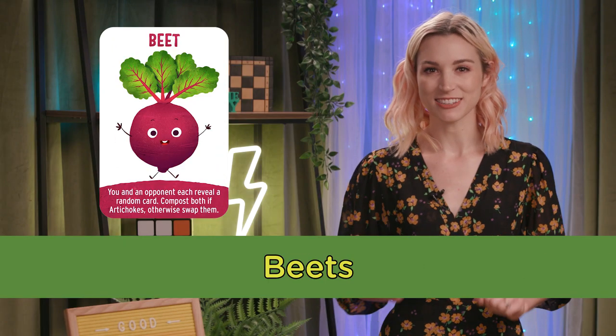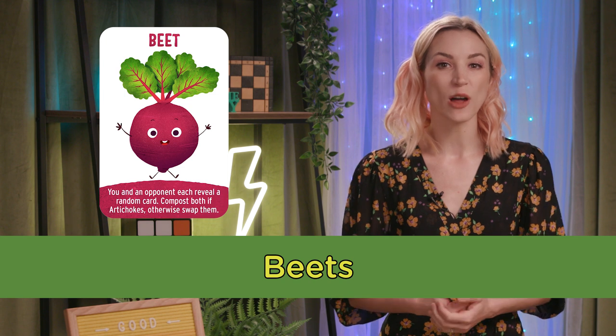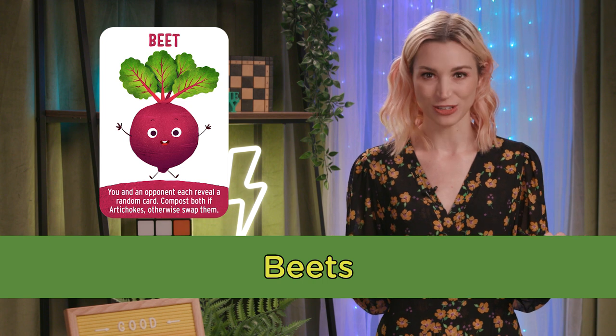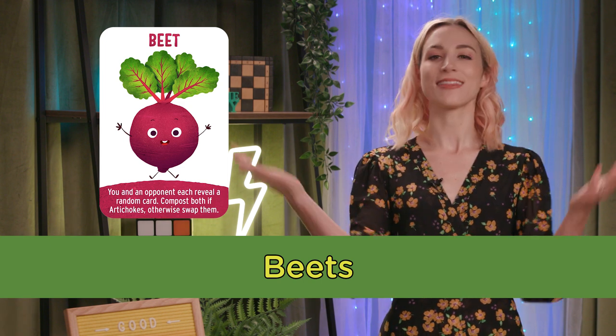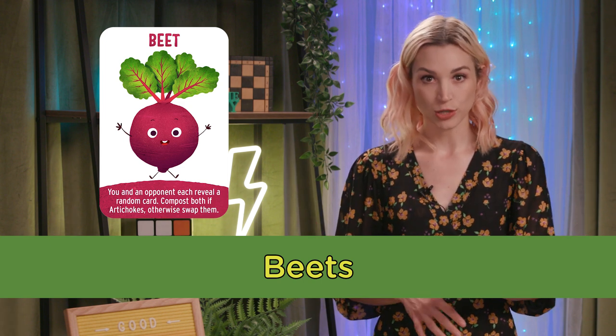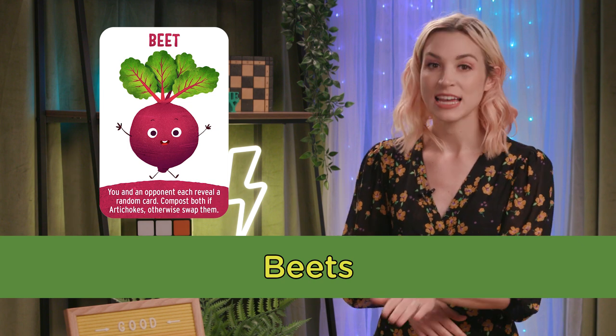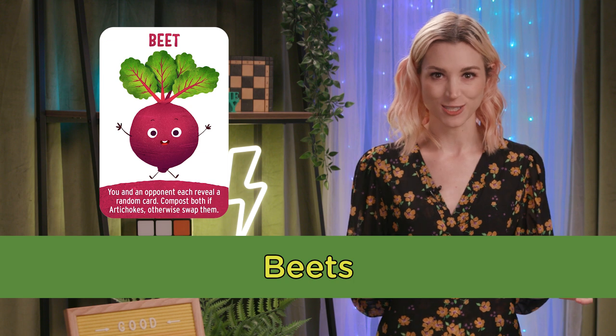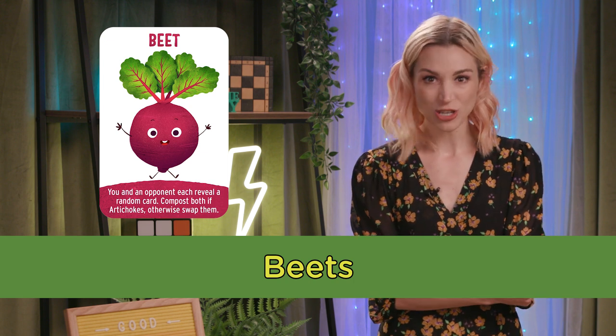Beets: with this card, the active player chooses one other player and they both randomly draw a card from each other's hand and reveal them. If they're both artichokes, they're composted — put into the compost pile of cards next to the garden stack. Otherwise, the players swap the cards into each other's hands.